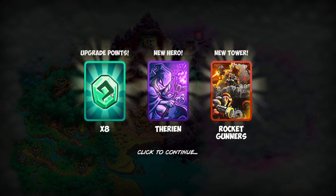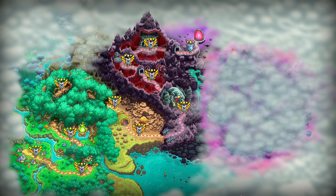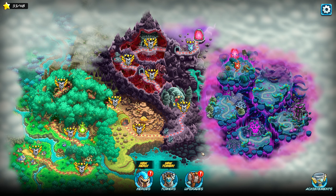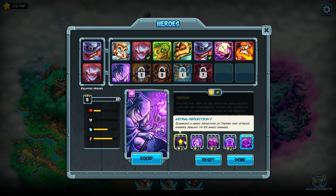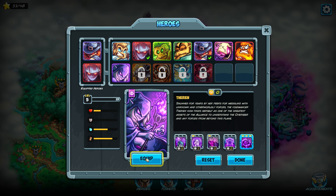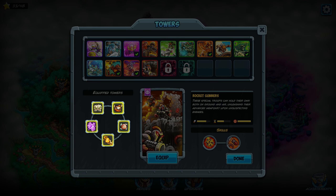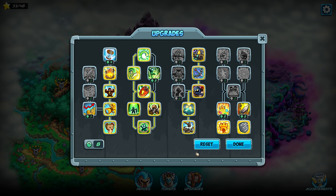We get eight upgrade points, a new hero, and a new tower — Rocket Gunners. We also get a new area of the map, the final area. The new hero is Therion; she's really good and I'll be using her in the heroic and iron challenge for this level. Rocket Gunners are essentially a barracks that you can use in either fly mode or grounded mode. For upgrade points, we'll be putting some into Battle Fervor and then into the tower tree. Eight points is very generous.